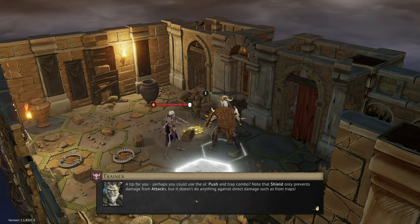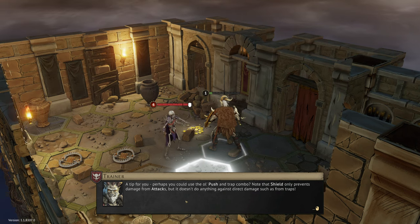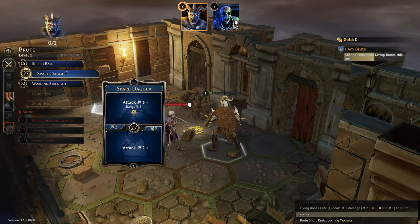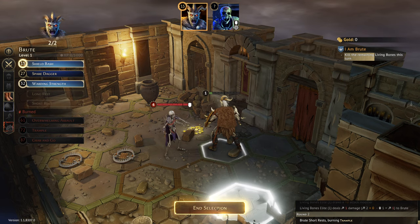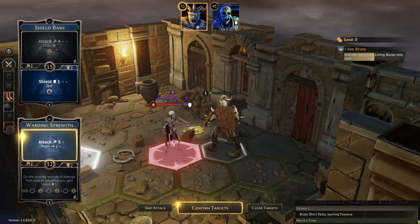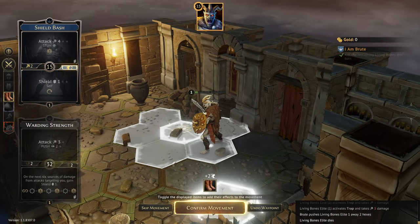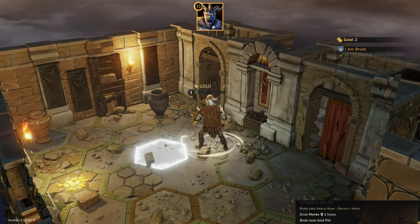Final objective: kill the remaining living bones. He's a tanky one — perhaps we could use the old push-and-trap combo. Note that the shield only prevents damage from attacks and doesn't do anything to traps. So we're going to short rest to get some cards back — we'll lose trample, but we want to shove him. We'll use shield bash and warding strength to push him all the way back over the trap, which gets him killed, and then move to grab some of the gold.